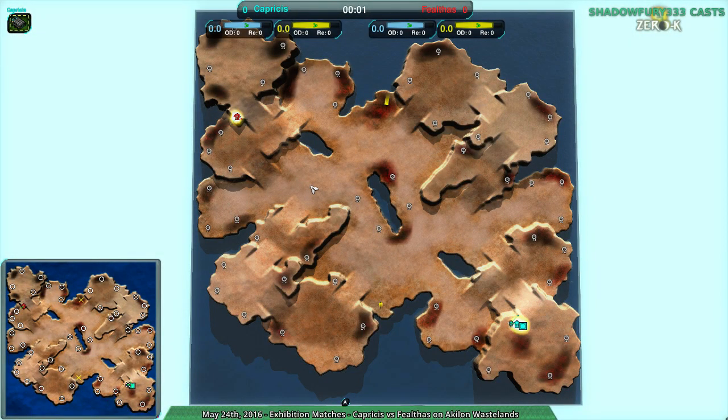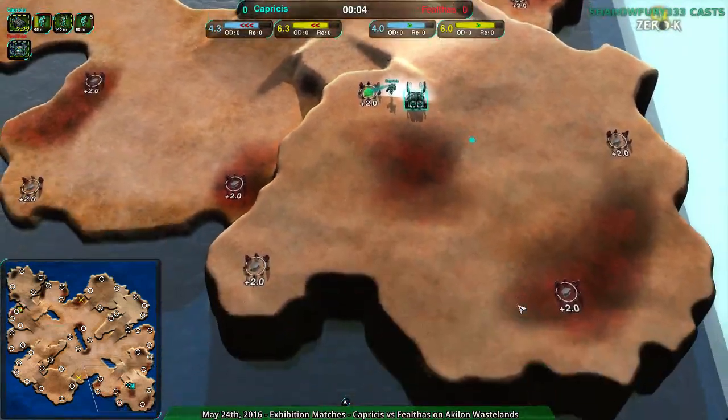Welcome back Zero-K fans to Nanoblade's at Dawn. I remain your host Shadowfury333, and this next match is going to be between Capercius and Fealthas on Aclin Wastelands, which we've seen a few times. I think I have done two of these. It seems like Capercius and Fealthas really want to figure out this map, the gunship matchup, or figure out how powerful they are. Looks like Capercius is going for cloakies, which is curious on this map.